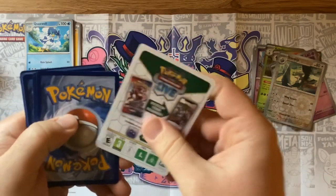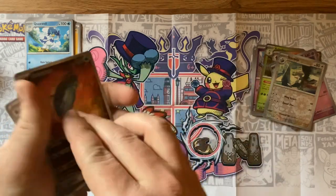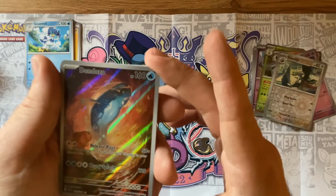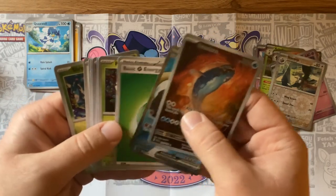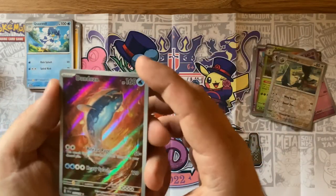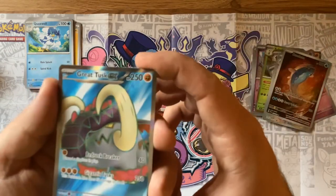Let's check out what we get here. Should we try three this time? Ooh, look at that — Dondoza! And the Great Tusk EX — that is a good looking card right there.